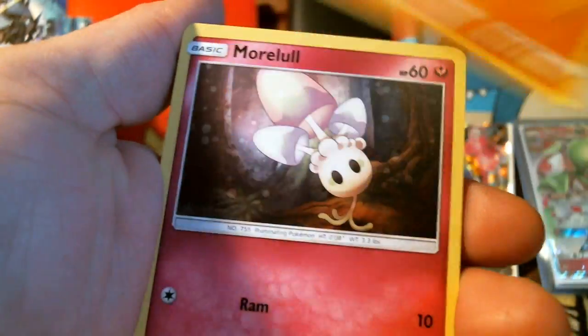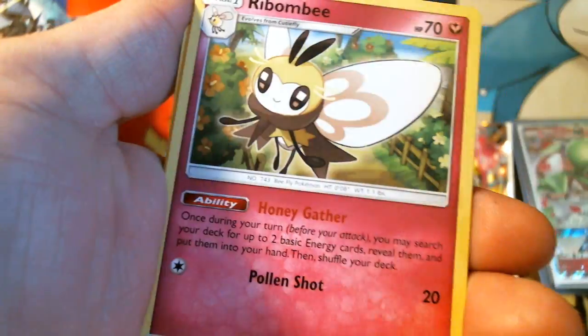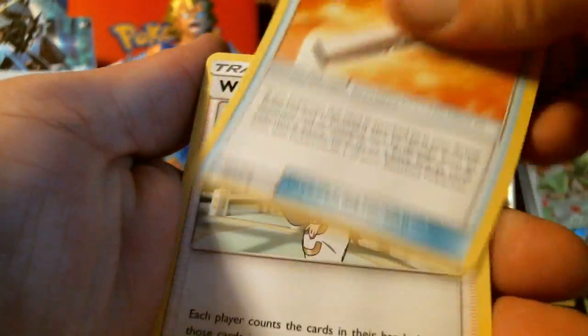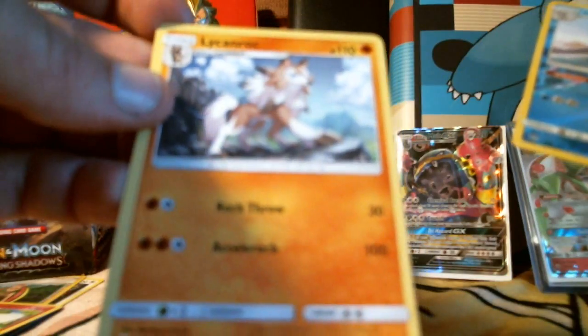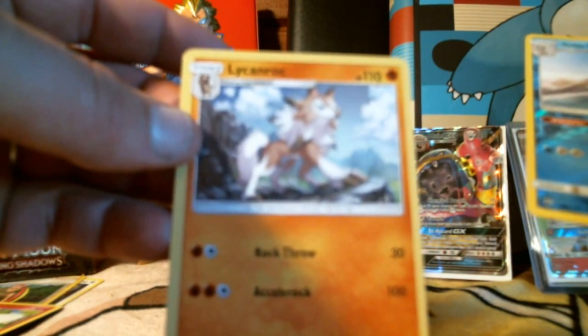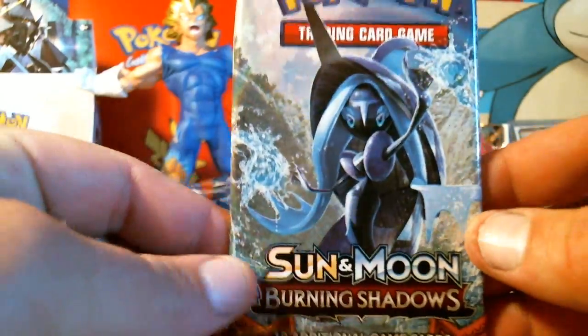Stufful. I've been watching the XY anime with my kids this morning. Ribombee — I don't know if I have that one yet. Wishful Baton, an Alolan Ninetales reverse, and a Lycanroc. My God, it looks like a werewolf — that's probably why they call it Lycanroc, because of lycanthropy. That reverse, I do not have, so I'm trying to remember to the best of my abilities which cards I have and which I don't.